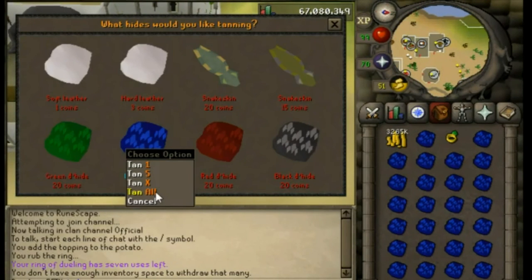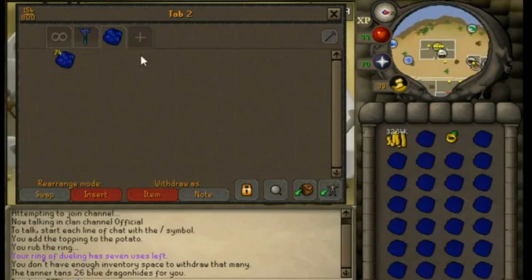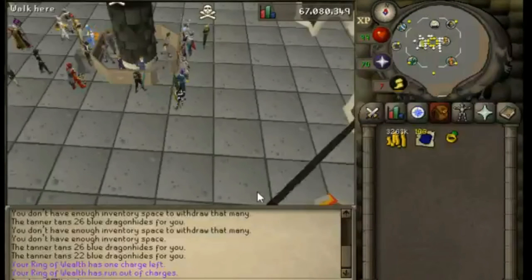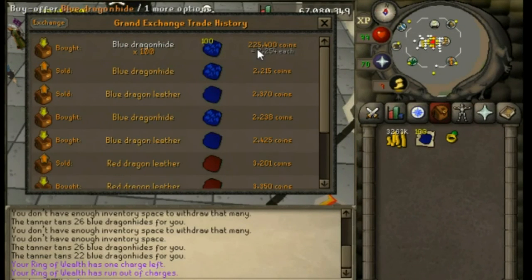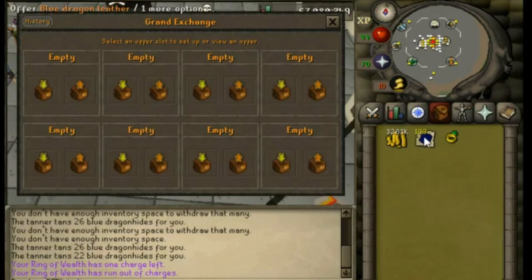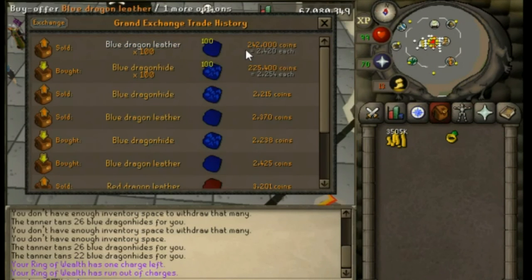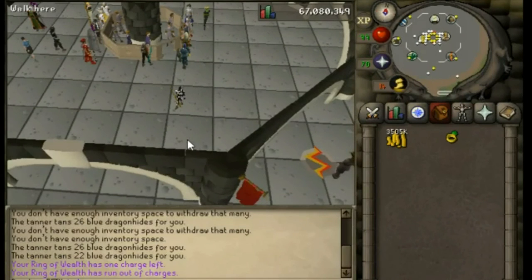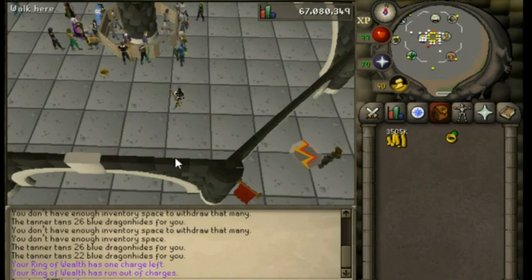Right click the blue dragonhide and select All. You will have all your blue dragonhides tanned into blue dragon leather. Bank them and repeat the process. Once done, back at the Grand Exchange: we spent 225.4k buying the hides, tanned a hundred of them, and sold them back for around 20k profit on 100 leathers. That only took about four minutes — roughly four trips from bank to tanner. So for tanning blue dragonhide you're looking at around 600k per hour, assuming every five minutes you do 100 leathers and make around 20k profit.